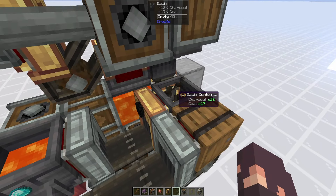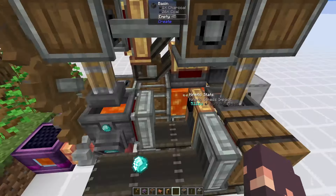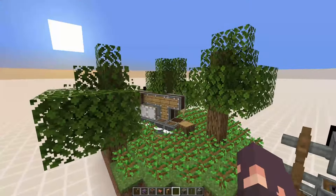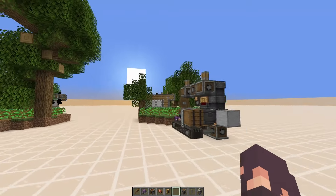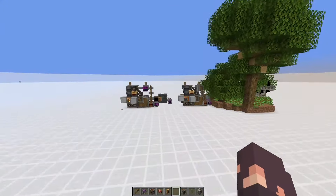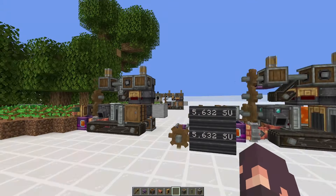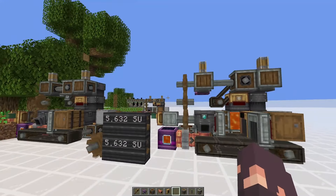We also need to get an infinite source of lava. I'm doing this with a creative fluid tank, but you'll need to do something else — whether it be getting it from the nether or building a big hole in your survival world and filling it up with lava so it counts as an infinite source. Once lava's in we'll see it being fed into the basin. We can hook up the tree farm by putting an andesite funnel there, and if we speed this up it'll be going at full speed.